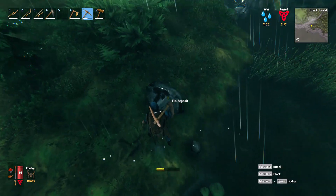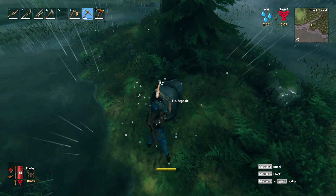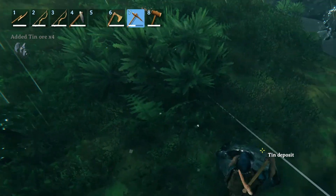To get tin in Valheim, first run along the waterfront. You're going to find these silver-looking rocks like I'm looking at right here. Take a pickaxe, break those rocks open, and you're going to be blessed with tin ore.